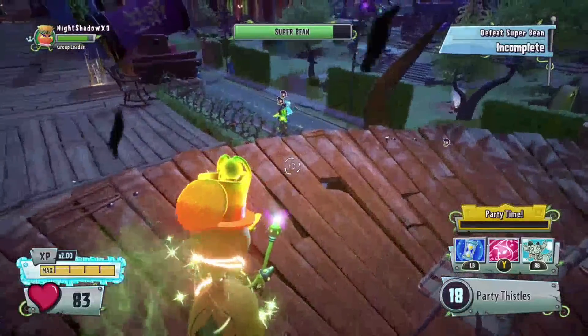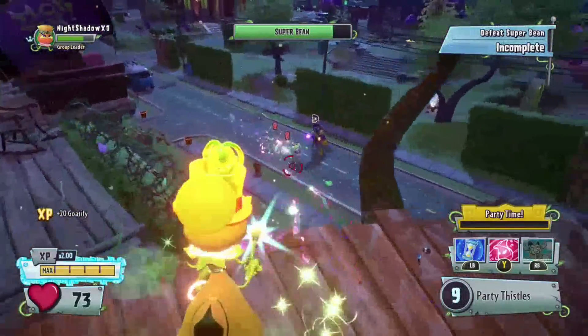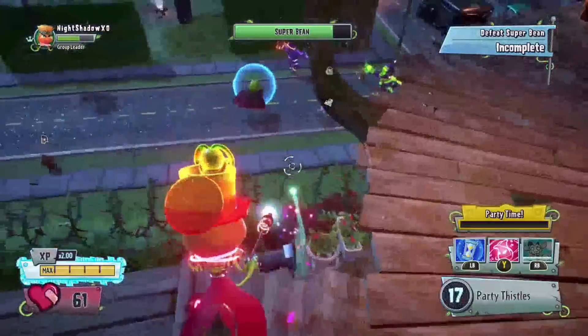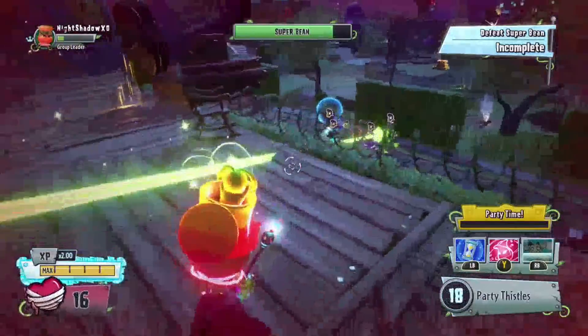All you want to do is use your gold ability on one of the League of Awesomeness bosses and then they'll start taking damage. As you guys can see, now he's taking damage, but they're just absolutely ripping me up though.